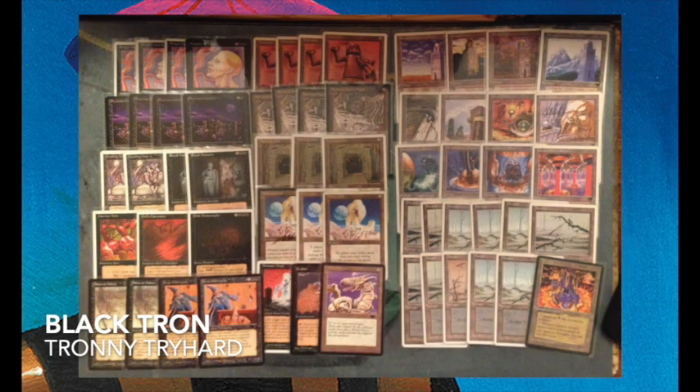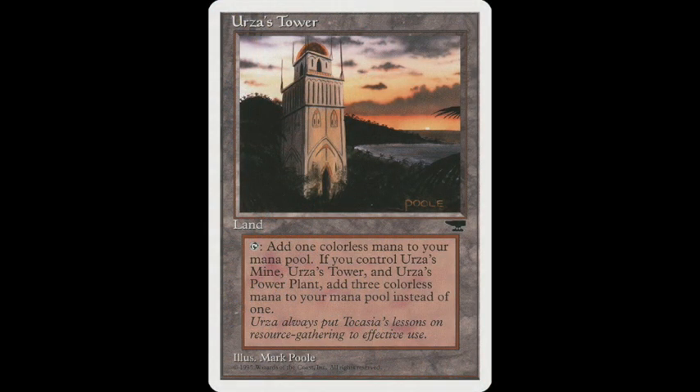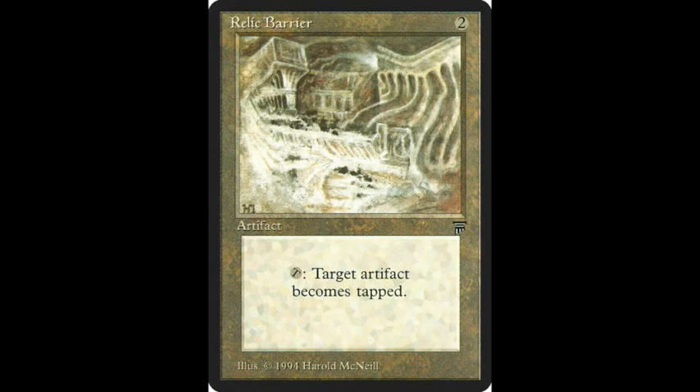My opponent, Trani Tryhard, is playing Black Tron today. Tron means you're playing with the Urza lands — if you have all three, you have Tron. These Tron lands normally only produce one mana, but when you have the Tower, the Mine, and the Power Plant together, something magical happens: the Plant produces two mana, the Mine produces two, and the Tower even produces three mana. He can use it to cast expensive spells such as Triskelion, or pump up his Dragon Engine. He's also playing Carrier Ants. It looks like a very original deck.